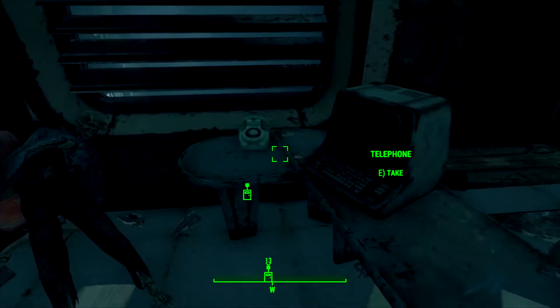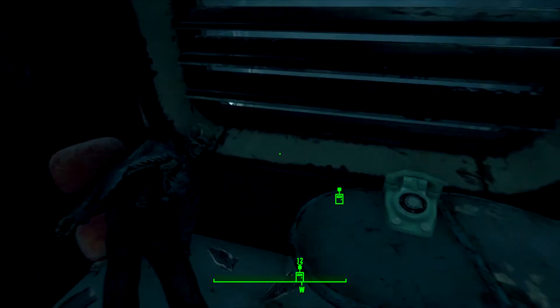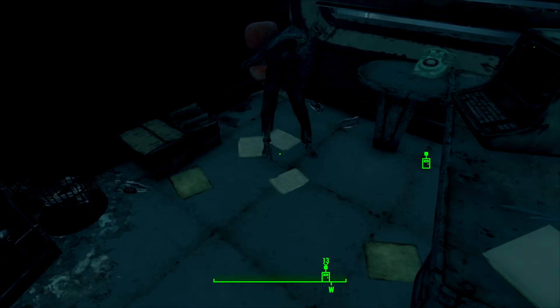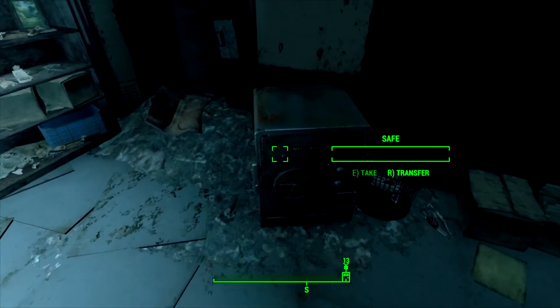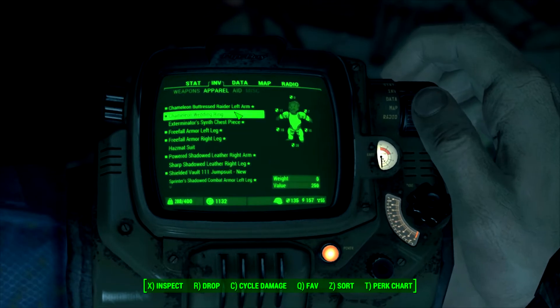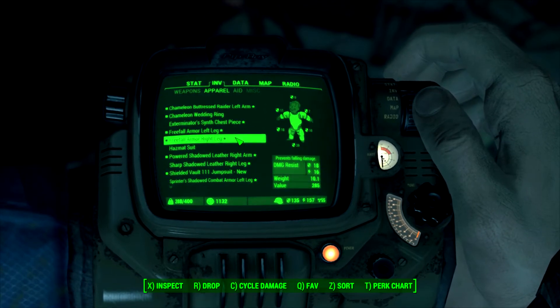Now here we are in the intern's office. He made the freefall boots but unfortunately lost the key to the safe when the bombs fell and was trapped. But we're a strong independent wanderer and we don't need no key. So open up the novice level safe and grab both pieces of the leg armor. In order for the effect to work you will need both pieces equipped. And there you have it — the unique freefall boots.